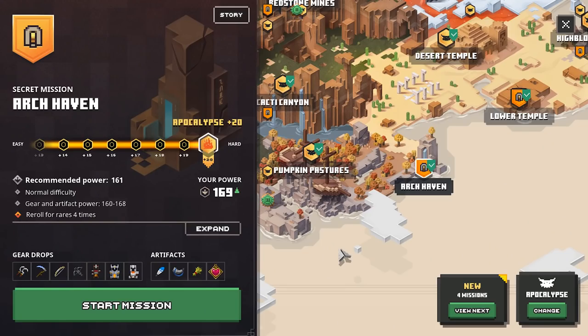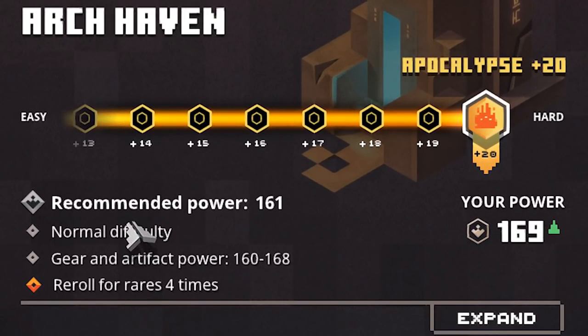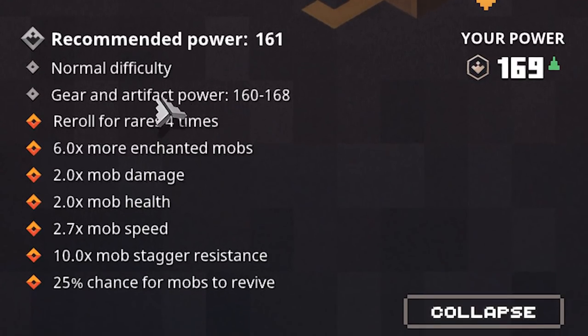We're going to travel to Arkhaven right here on the Apocalypse level 7 plus 20. You can tell recommended power is 161, the gear and artifact power is 160 to 168, and all these things.